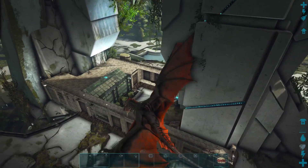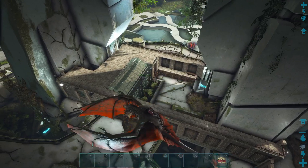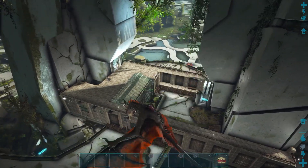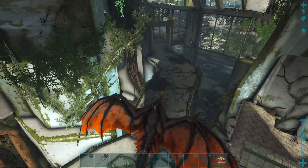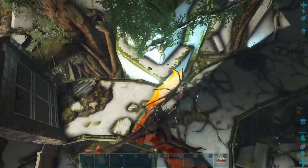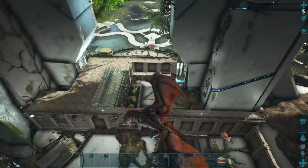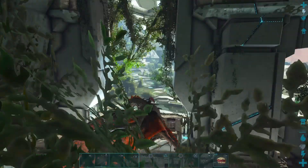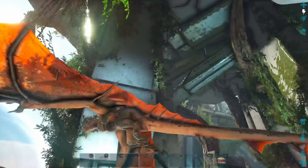I tried to integrate this one into the environment really seamlessly. It sits right up on this little piece of metal between these two waterfalls. There are these paths here that you can easily gate off — they're almost exactly one behemoth gate wide. So I could have all my extra animals in this area and then have my base right here. It's also got a cool balcony over here.